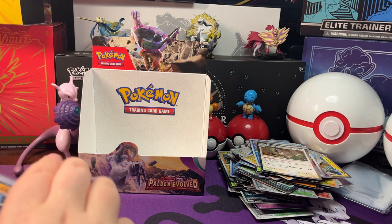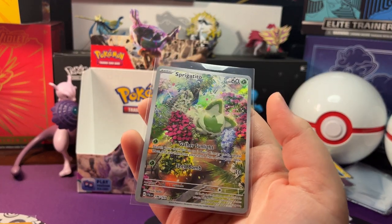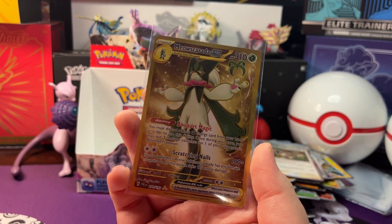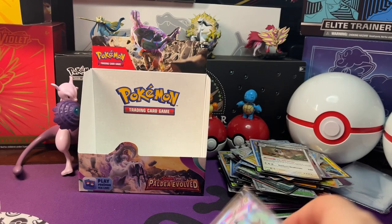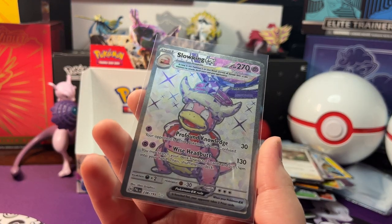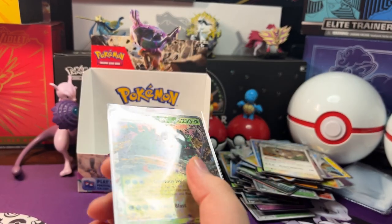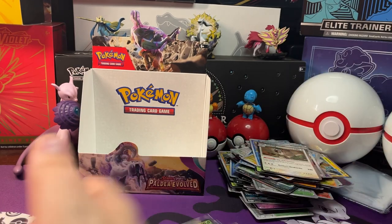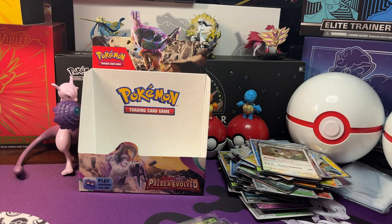Now let's look at our hits. So we got a Ting-Lu EX Double Rare, a Sprigatito Illustration Rare — really awesome card, my favorite hit we pulled — a Meowscarada EX Hyper Rare with the gold treatment, a Noivern EX Ultra Rare, a Slowking EX Ultra Rare with a special stamp, a Squawkabilly EX Double Rare, a Wo-Chien EX Double Rare, a Chi-Yu EX Special Illustration Rare, a Grafefe Illustration Rare, a Skeledurge Double Rare, and a Grusha Ultra Rare. Thanks for watching, bye!